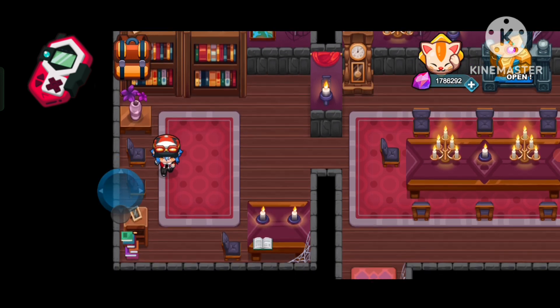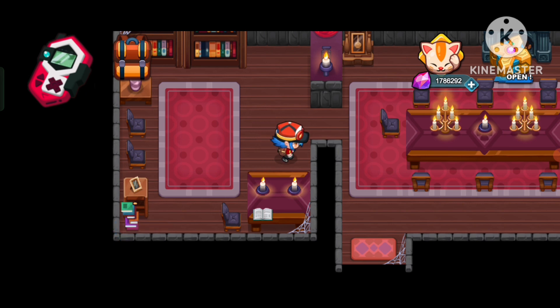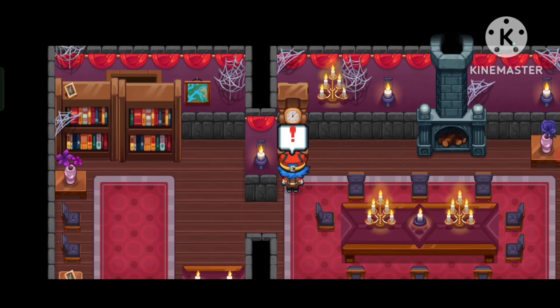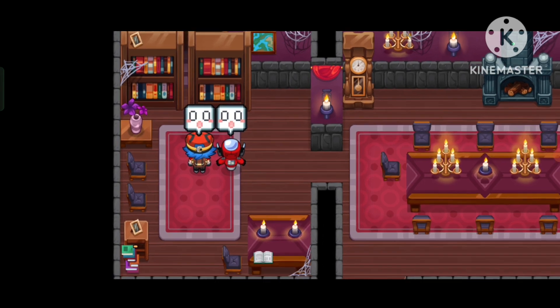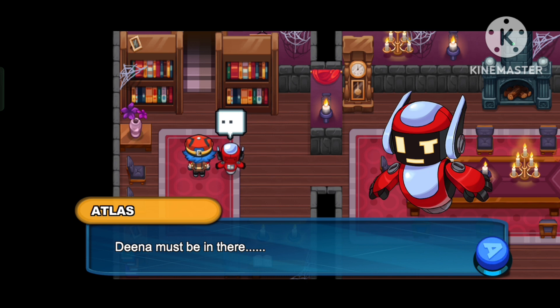Okay, let's just find everywhere. Oh wait, the clock tower? Hey look, there's some sort of hidden lever. Should we pull it? Yes, why not? What's that sound? Secret entrance? I kinda like it here. Deena must be in there.